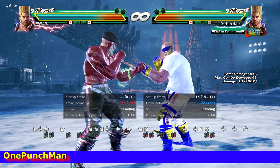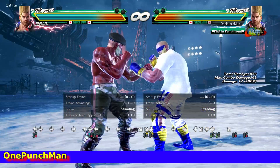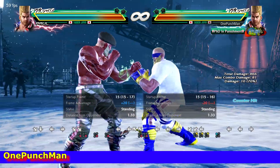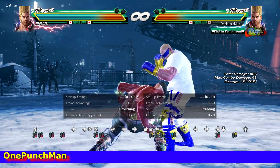Only during the hit animation can it be interrupted. Then I try to block lows — same case there: during the hit animation it can hit low, otherwise you can block. You can also give a quick hop kick response to a low, mixing up all approaches.